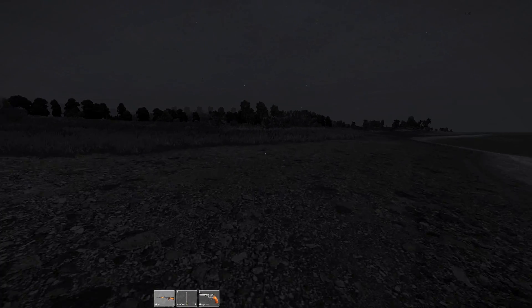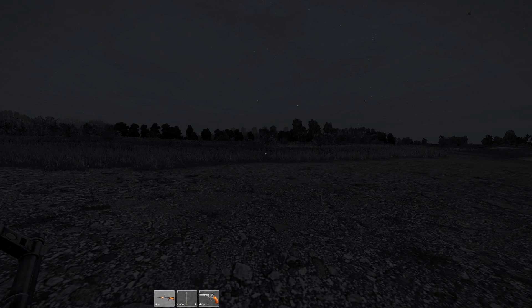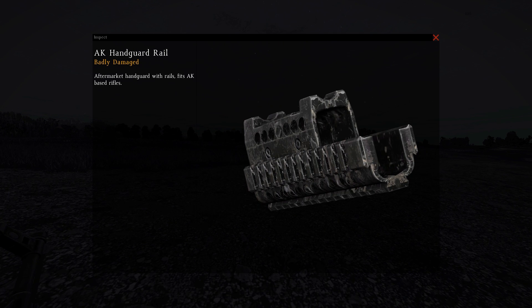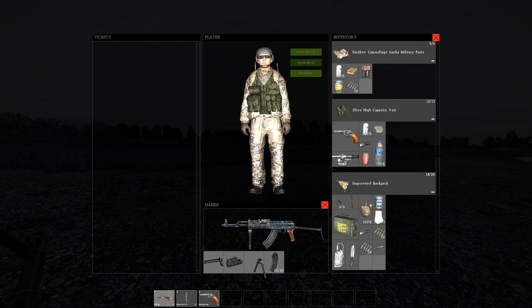Within this patch they also added a few new attachments for the AKM — these being the AK handrail, the bipod, and the flashlight. You will need the handrail equipped to use the flashlight and bipod. Just to add, the flashlight doesn't work instantly — you will need to find a battery and equip it onto the light itself. Then when equipped onto the AKM, right click on the flashlight and select the turn on option.